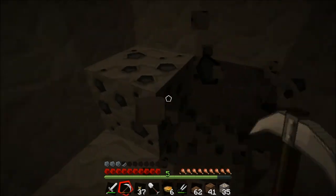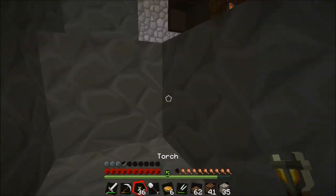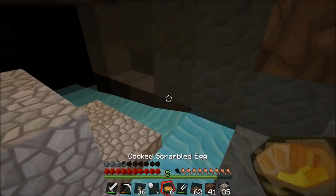We have to actually go through a cave that's already been carved out by the terrain so that we can find the diamonds, otherwise we won't be able to dig any of the stone. So it's pretty crucial that we do find diamonds.